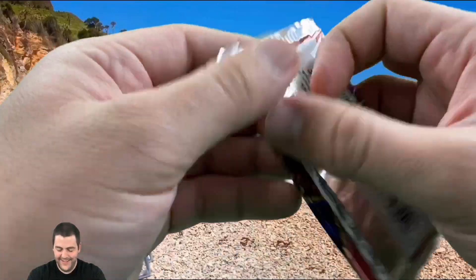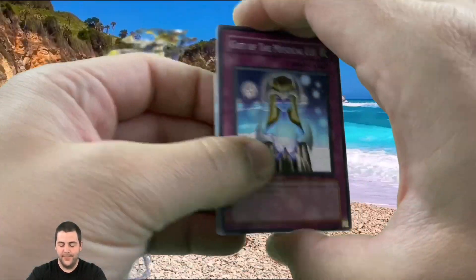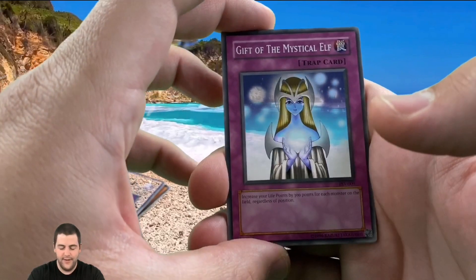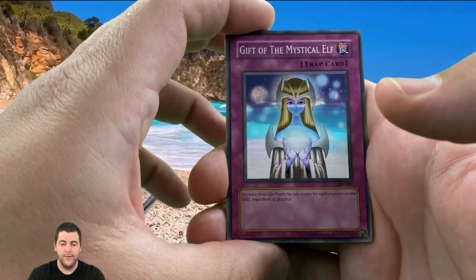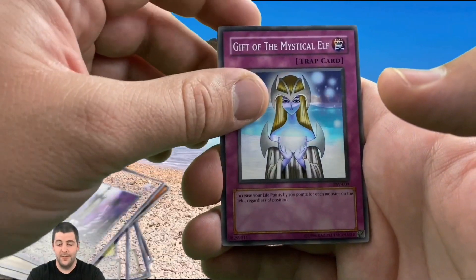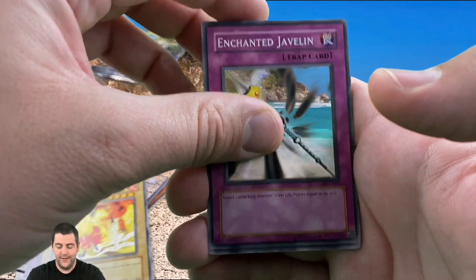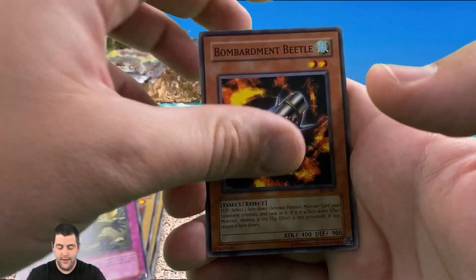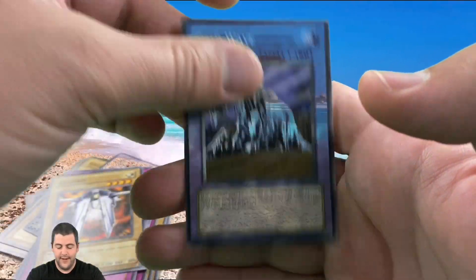We've got the Feral Servants pack here. If you guys saw the booster box opening, we did the battle with 416 rare cards — if you haven't seen it, go check that out, it's a really good opening. We both opened the first-edition Feral Servants box, it was really fun. Darkfire Soldier, Enchained, Javelin, Spike Bot, and Shift is our rare. Barnet Beetle, Earthshaker, Gradius, and Cold Wave. Nothing in that one.